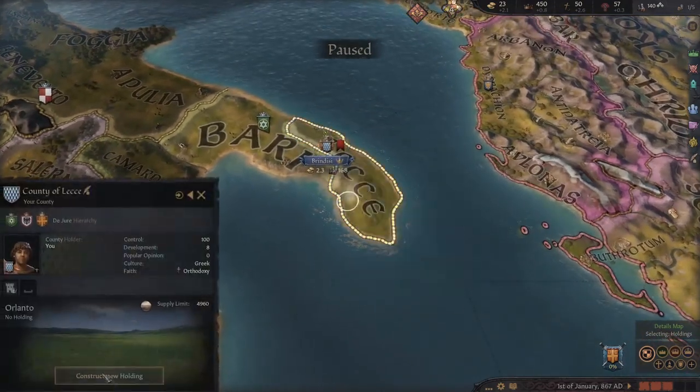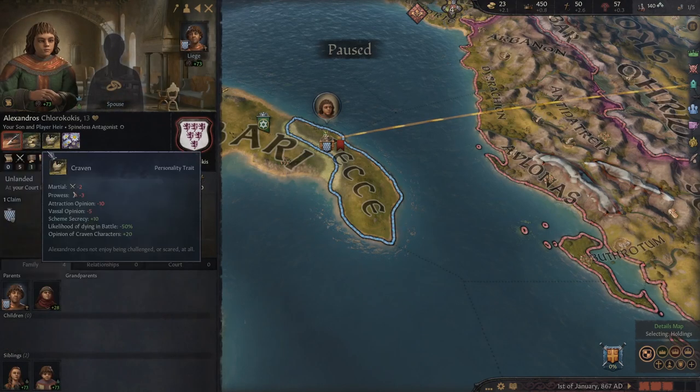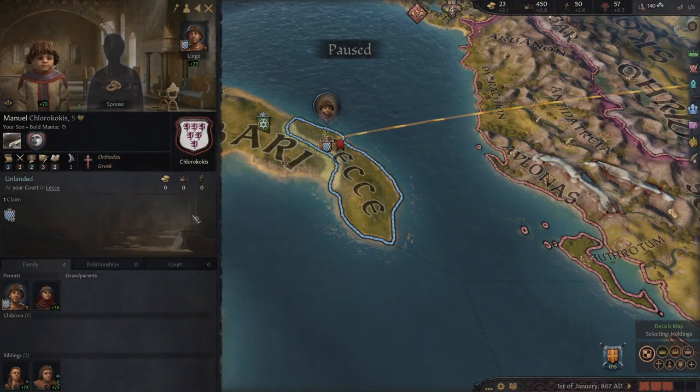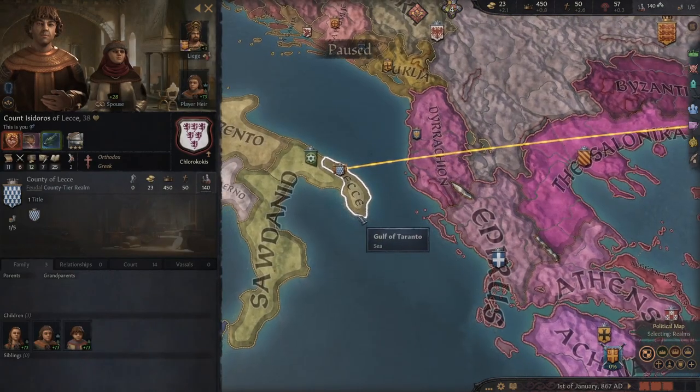It's an intriguing start, because in many ways you do not have an awful lot to work with. Your younger son is a vengeful craven, who I spent most of his reign basically trying to get him killed. And his younger brother is just a lunatic who got murdered by his brother at 28. So it's not exactly the best of starts here, but I found it a fun challenge.